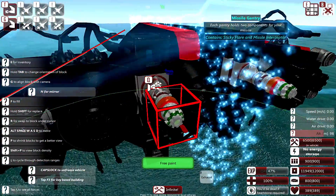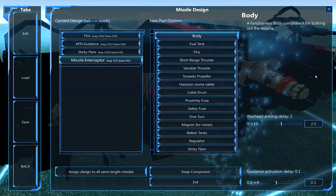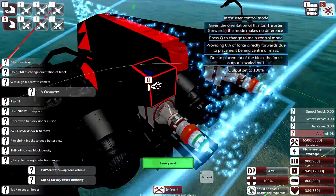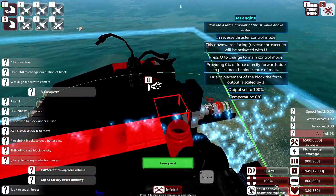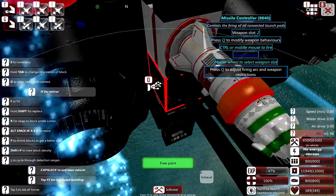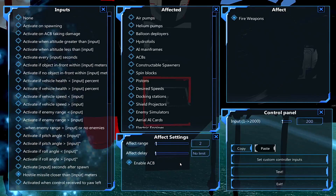On top of that we've got two anti-missile flares at the back here. They're pretty simply set up — just fins and APN guidance, a sticky flare, and a missile interceptor. So basically what goes down is they're set up with a missile controller and an automated control block. Once they detect a hostile missile within 200 meters, it'll fire the missiles.